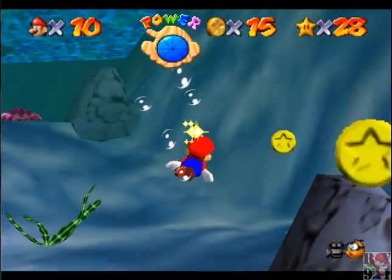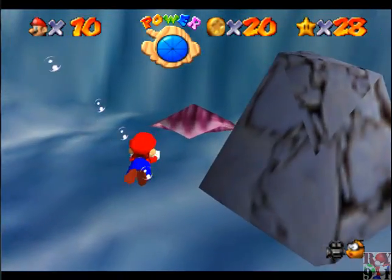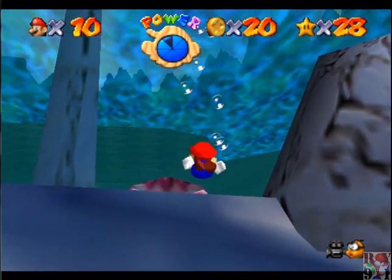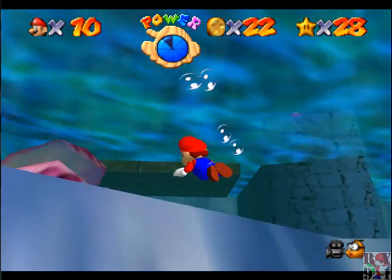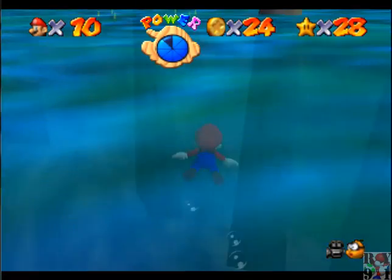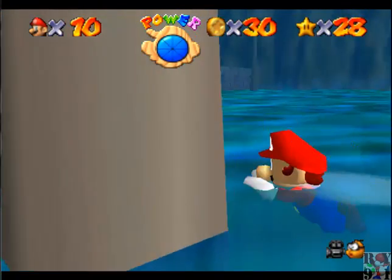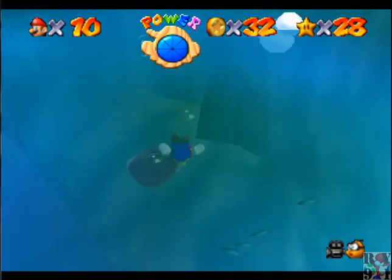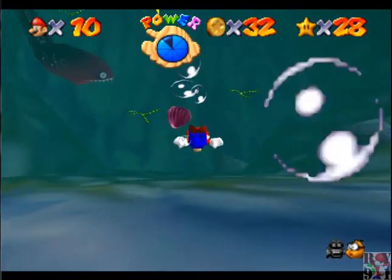So I'm going to get these coins as well. And right over here is just a Koopa shell, but I don't want to use that. There should be another red coin in this clam over here. Oh, that reminds me, there's one close to the shore as well, right over here. And there's also more coins you can get around the pole over here, so you don't want to miss that either.